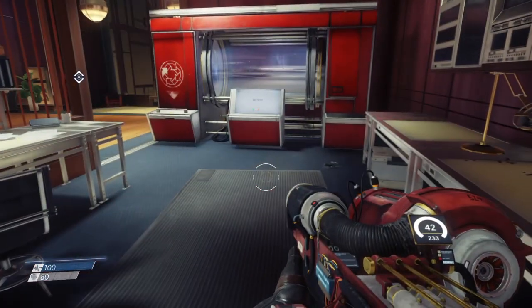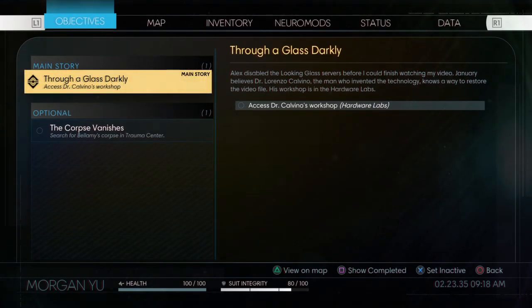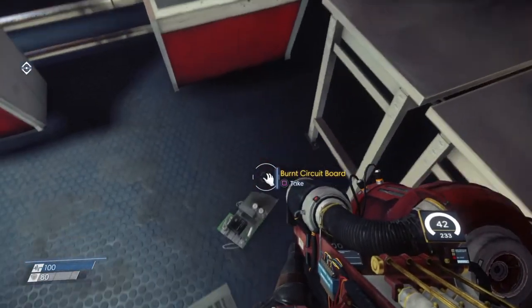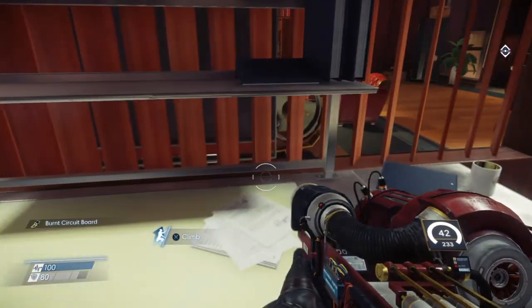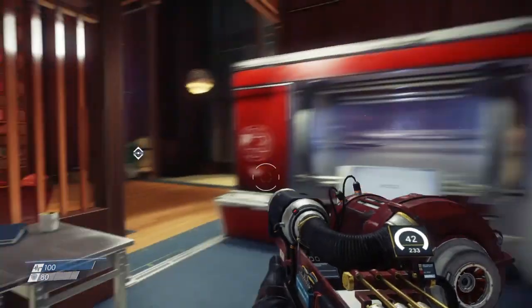Yeah, okay. I think this is a good stopping point. When we come back we just have everything to check out around here. If we look at our objectives, this is our main story one: access Dr. Calvino's workshop. And we already have an optional objective which is the Trauma Center — I did get the Trauma Center keycard. We can wait to do that too — we don't have to do it right away. There's just so much to check out around this place and that's what we're going to do. But that's gonna do it for this one guys. I do appreciate y'all watching. Catch you all next time — have a great day. Peace.